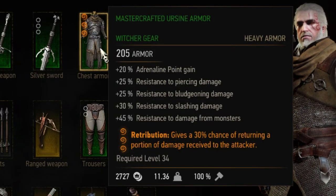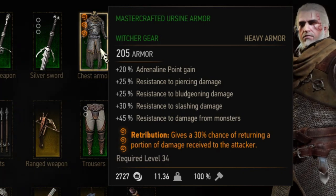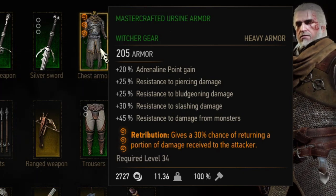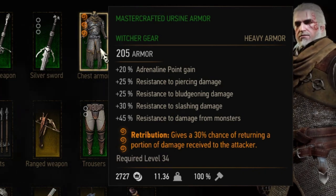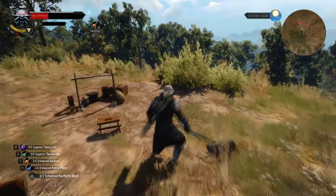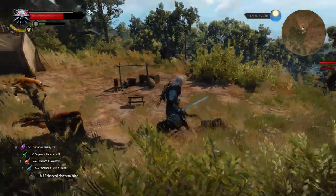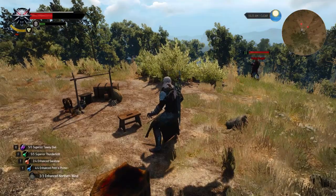Next up is the level 3 enchantment Retribution, which gives a 30% chance of returning a portion of damage received to the attacker — around 22.5% of the attacker's damage. I don't think that's a lot. The Fallen Knight crossbow archers deal over 1,200 damage and you only return 290. They can kill you in 5 shots, but they'd need to hit you 300 times from this enchantment alone to die.